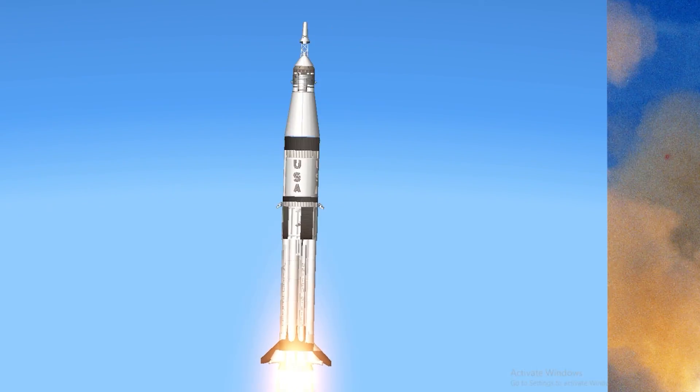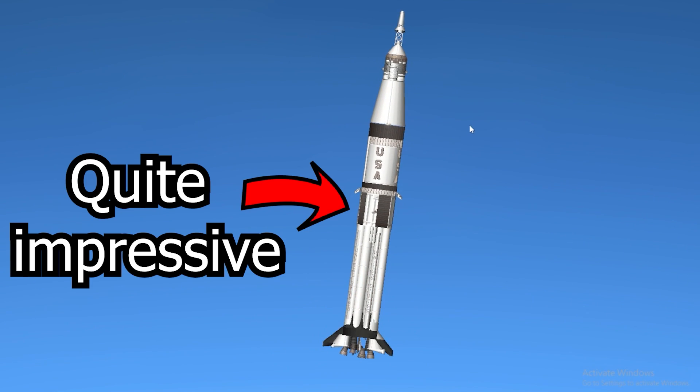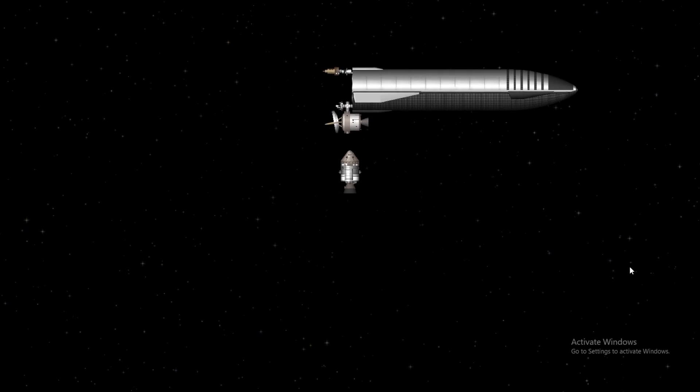Moving on, we have a non-DLC Saturn B1 by Beamey at number 20. For non-DLC, this is quite impressive, and we can also dock the payload to the station.